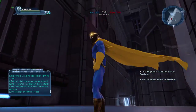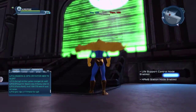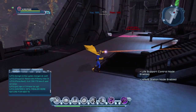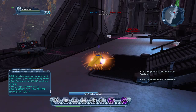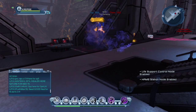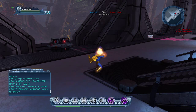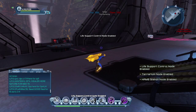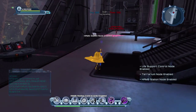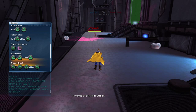Hi guys, today we're going to be looking at Dr. Fate. We're going to be looking at his powers. He has flight and he uses hand blasters - these little glyphs. Otherwise it's just a standard hand blaster, really. So let's get to his powers first.